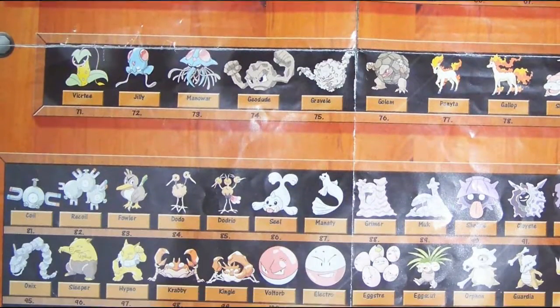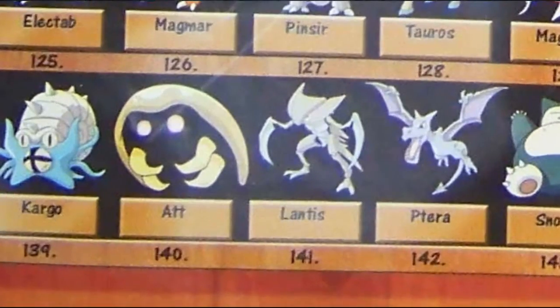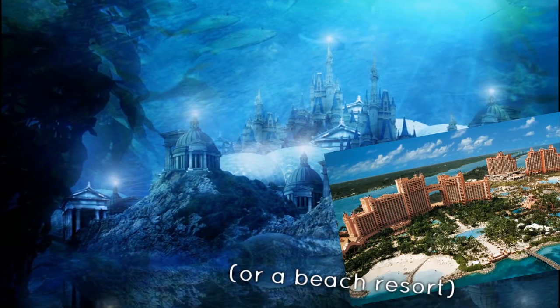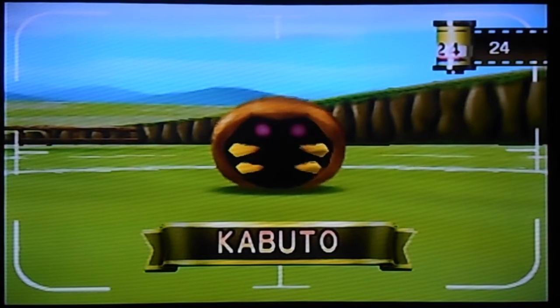In the beta versions of Red and Blue, before the English names had been finalized, Kabuto and Kabutops were named 'At' and 'Lantis' respectively, as in the mythical underwater city. Rather than using these for the official release, it was decided to use the Japanese names instead.